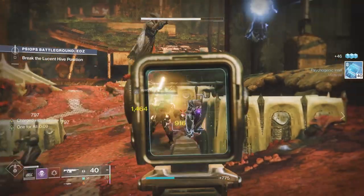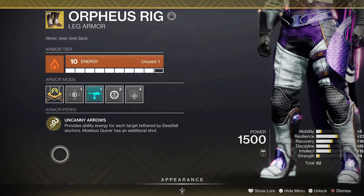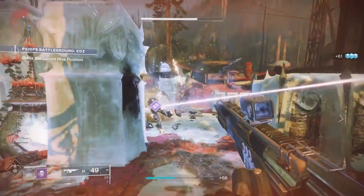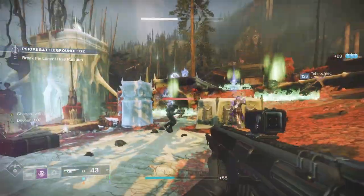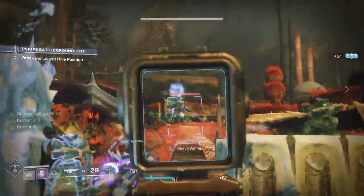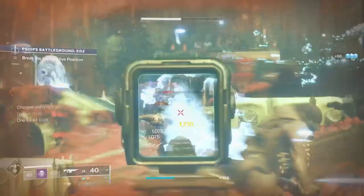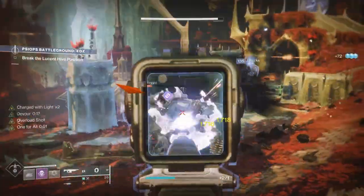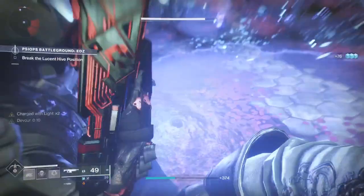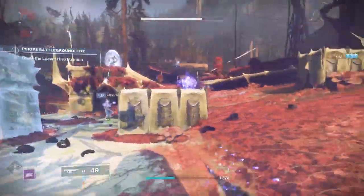Outside of my normal high-tier armor, the only other armor piece I'm going to use is Orpheus Rigs. Where Orpheus Rigs comes in handy is when you're using Deadfall — when you tether with that long tether and pull everything in, for every kill you get super energy back, up to 50%. This will allow you to get your tether back really quickly. The other option is, during the GM, you could switch to Mobius Quiver towards the boss, because you actually get an extra set of those three arrows from Mobius that'll do a ton of damage to the boss.